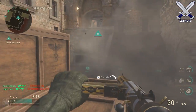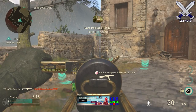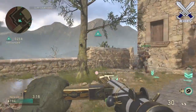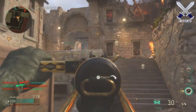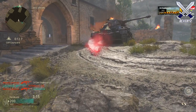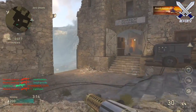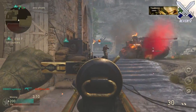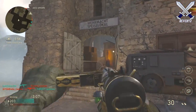Stalingrad is my second favorite map for similar reasons — it still feels like a traditional three-lane map, but there's a little underground section that players didn't use much in my early games, though I started seeing more players go there. My third favorite is Market Garden — there are so many close-quarters gunfights, and if you're running something other than an SMG or shotgun you may struggle, but the map is still very fun.